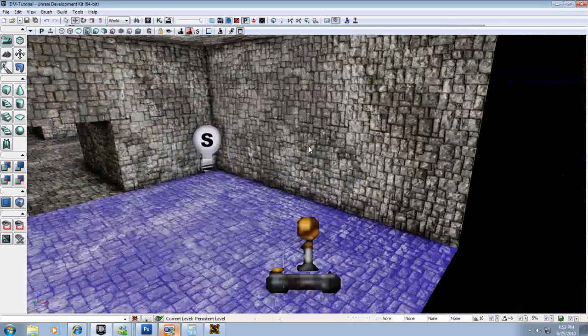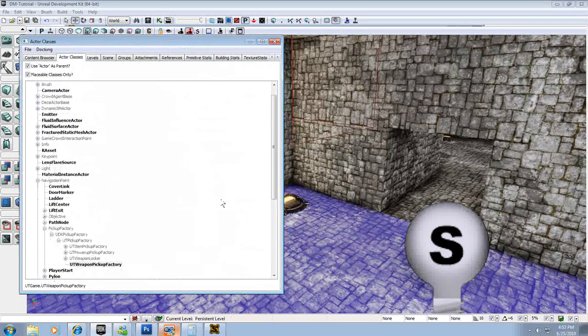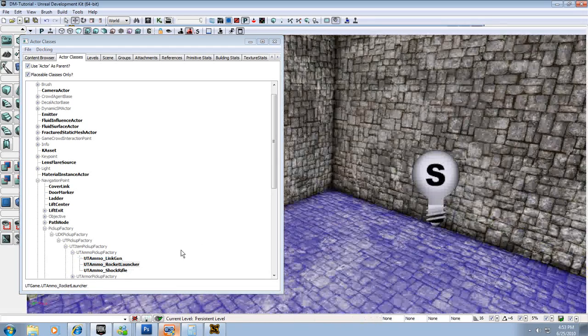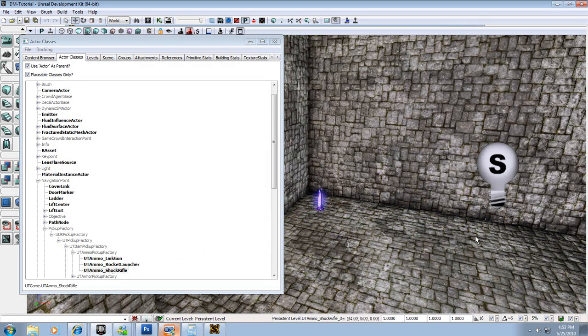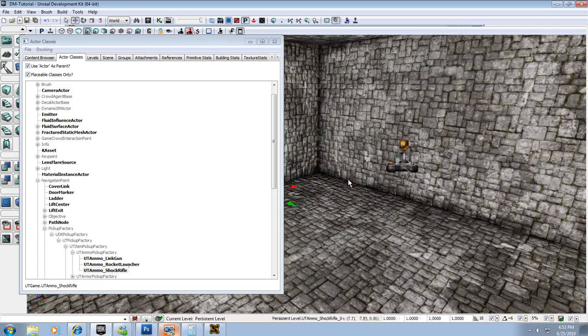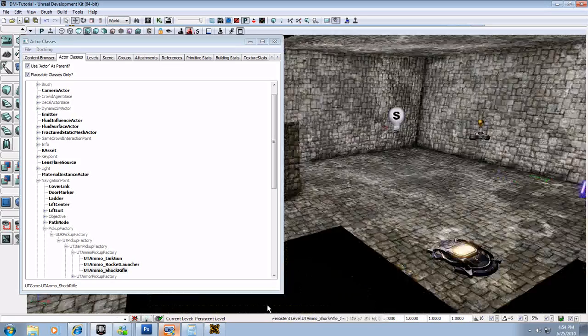So now I can show you guys how to add some health and stuff too. We have our weapons pickup — let's actually add ammo because we can't really shoot our weapon without ammo. It's still a pickup factory, but instead of UT Weapon Pickup we're going to go to Item Pickup, bring that down, and we don't need health or armor — we need ammo. We'll select ammo and drop that down. We have either link gun, rocket launcher, or shock rifle. We've got the rocket launcher in this room, but let's give them some shock rifle ammo — that's kind of funny. With shock rifle ammo selected I'm going to right-click and add UT ammo. Then I can hold Alt and drag that over to add a duplicate, and put it on the other side of the room.